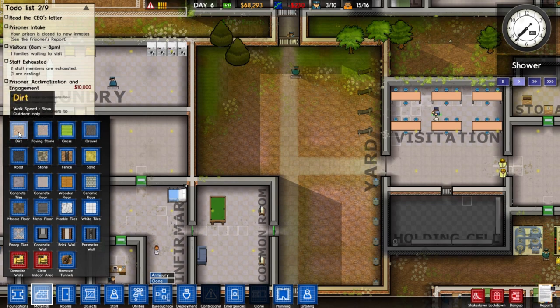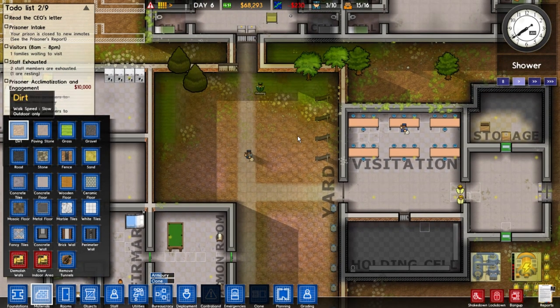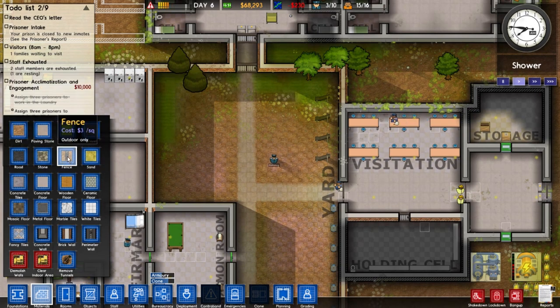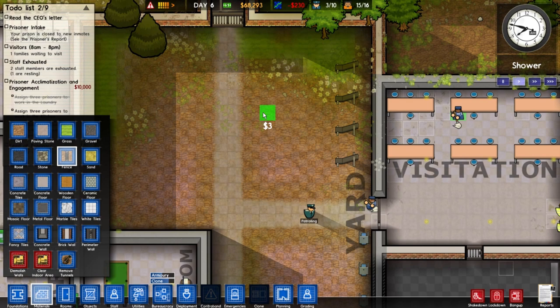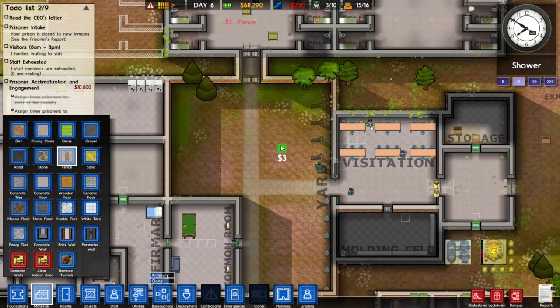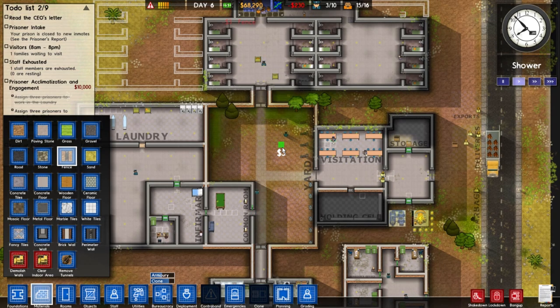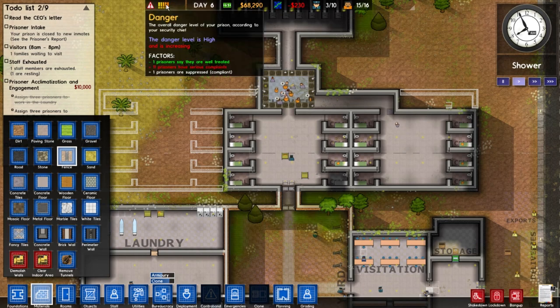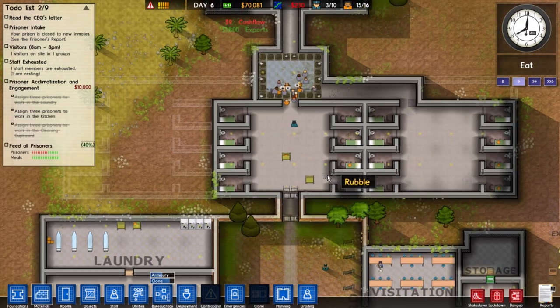I'm thinking dirt for the weight training area - although dirt is already out here so I don't have to mess with it too much. Gravel, grass, paving stones - I'll just put this down here for now and figure it out later. My danger level is actually high - one prisoner says they're well treated, eleven say otherwise. Not sure what their problem is.